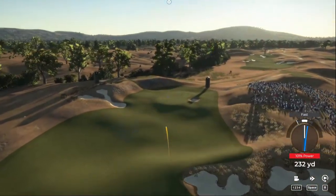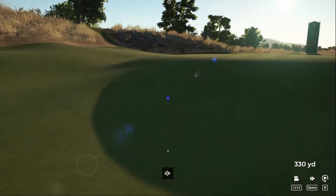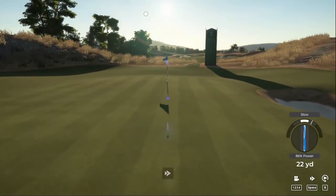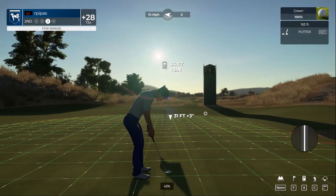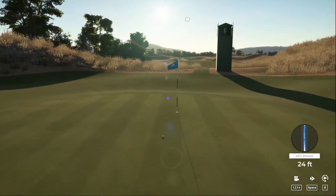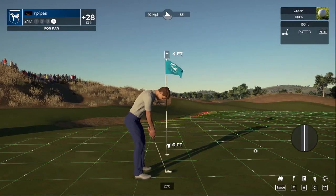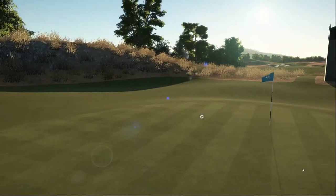Looking fine from the tee here. Second shot here on hole number two. Good luck with this — way out here. Just a little too much pace on that one. Here's a four-foot putt for us. And that one drops — there's your par.